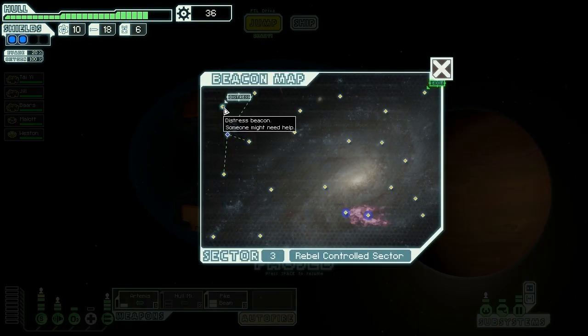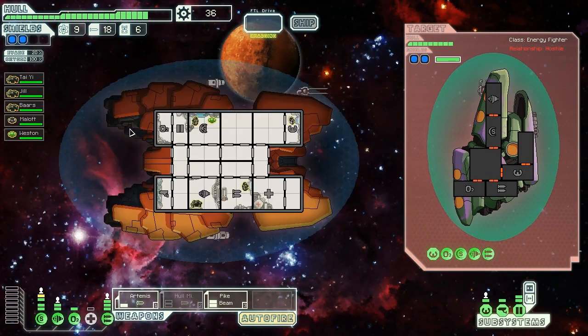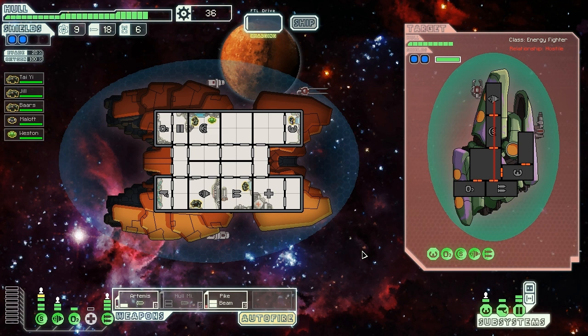There's a Distress Beacon right off the bat, so we might as well go see what's going on — these guys seem like they're in distress, so let's unstress them. We're going to keep the Artemis offline for now because it would be a waste of missiles to fire into those green shields. I think we need to take down their green shields before we fire any missiles.